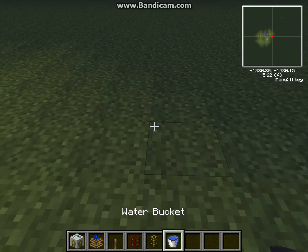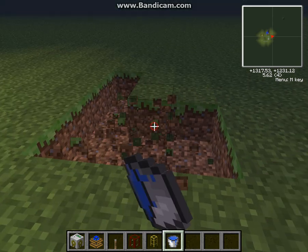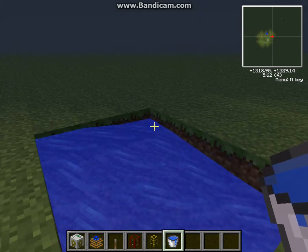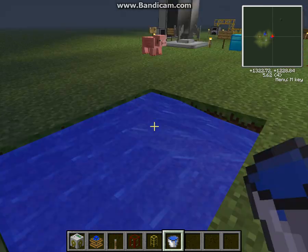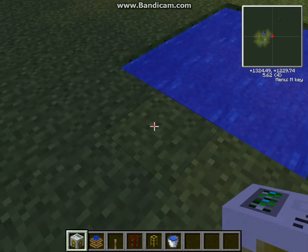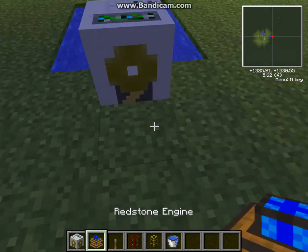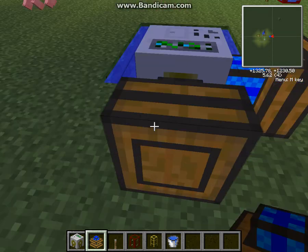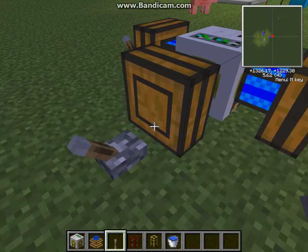Let me just kind of lay out my water here. So what you'll want to do is destroy this and destroy that. You'll want to get your redstone engines and put them all around like this, to where they're in every single port. Then you put a lever by each one of them.